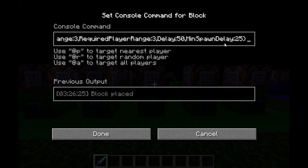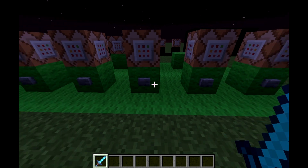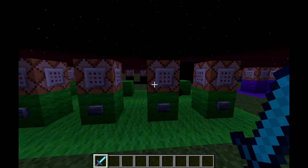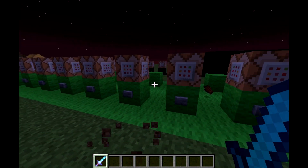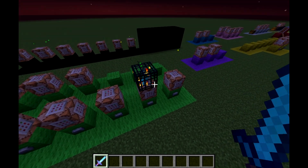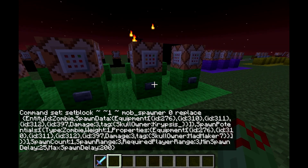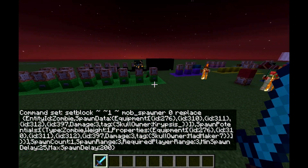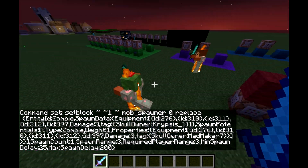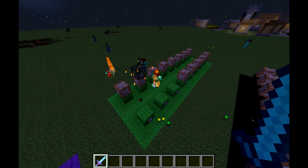Alright, so then we've got MinSpawnDelay. If you don't have the delay tag in there, then it's going to choose between MinSpawnDelay and MaxSpawnDelay — it's just randomly going to choose a number between them and then spit out a mob at that time. It's just summoning mobs at random times, between 25 ticks and 200 ticks.